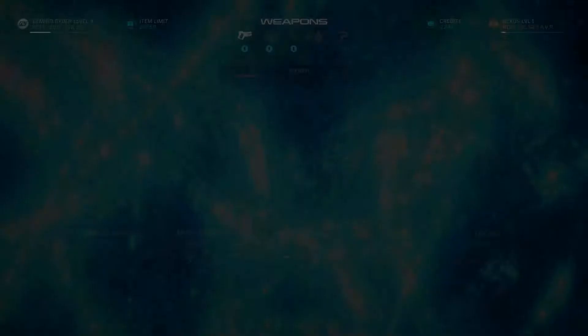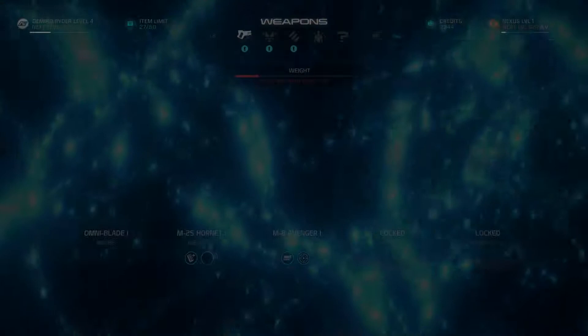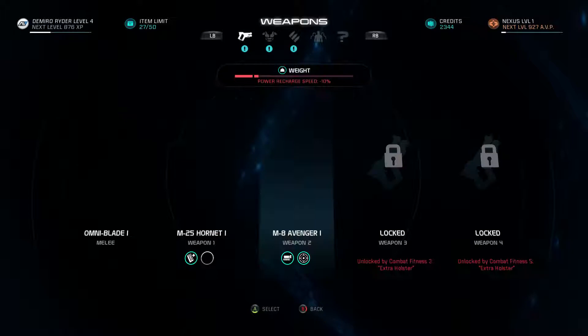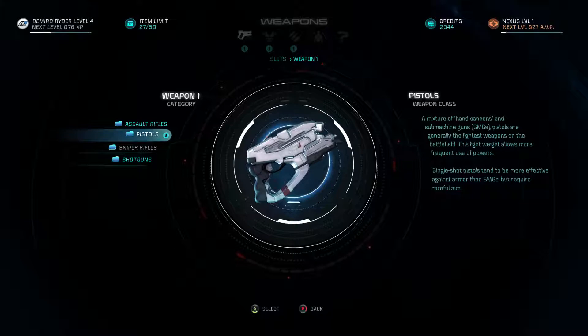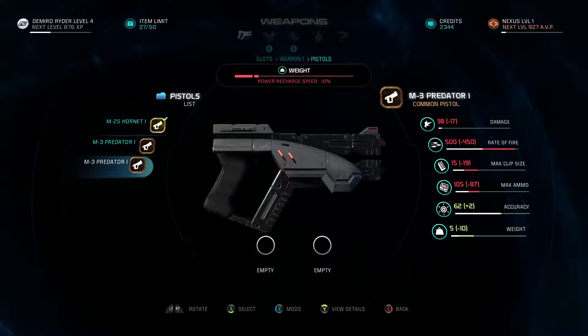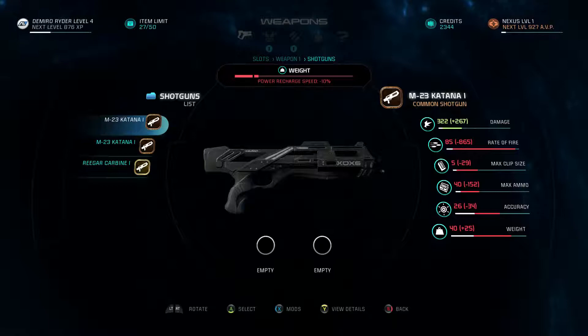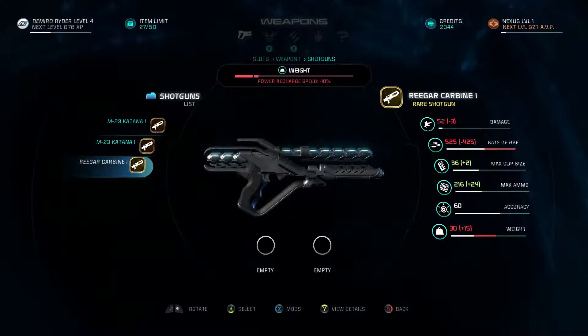We choose to disembark the Tempest and look at our weapon loadout. We can't unlock some weapons because we don't have the combat fitness, but we have the machine gun. Looking at the pistols — I'd love it if you could try out weapons before taking them. Looking at the details on one pistol designed by Milky Way Quarians.